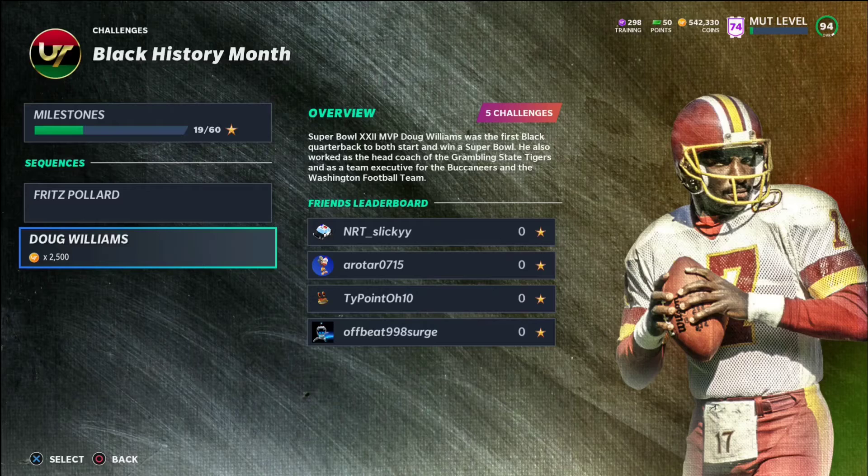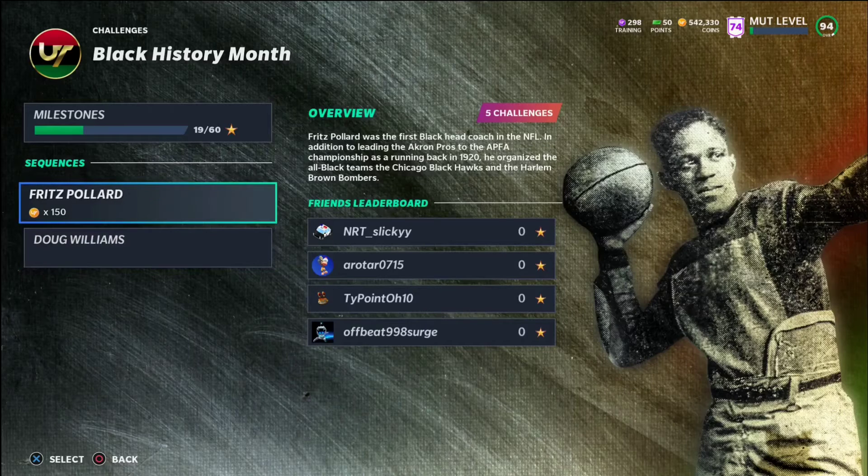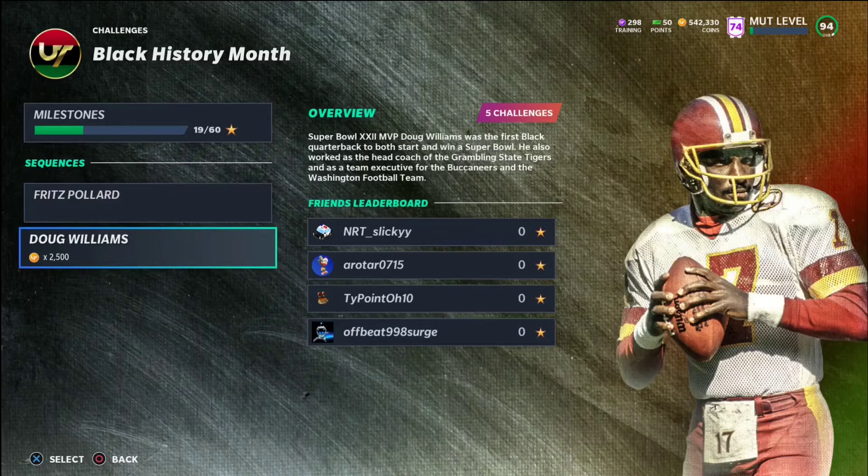Fritz Pollard was from like the 20s and 50s, and Doug Williams was from the 70s and 80s — he played for the Buccaneers and won the Super Bowl with the Washington Football Team. So I'd imagine we either get probably Colin Kaepernick next week if I had to guess, or maybe we get like the first Black Hall of Famer and then Doug Williams — but it is what it is.